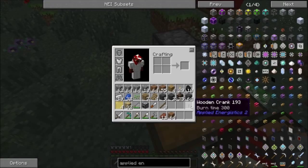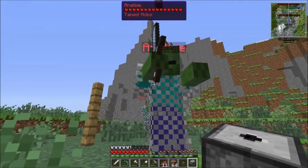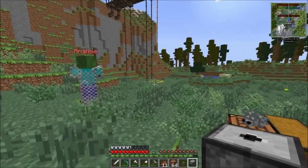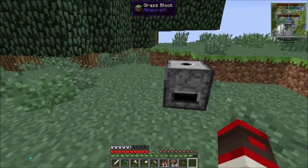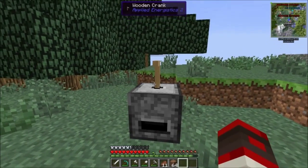So now we got the wooden crank and we got the Quartz grindstone. We also got Analby here — hello Analby. They're just chilling right here being guards, even though they're not allowed to move. But yeah, we got the grindstone in here, so this is what we do — place the grindstone there, and then we place the handle in the grindstone.